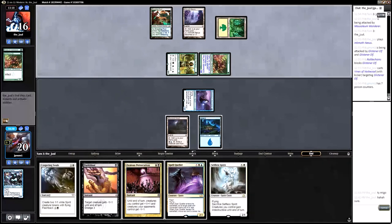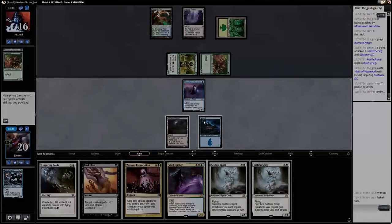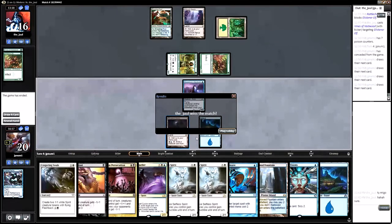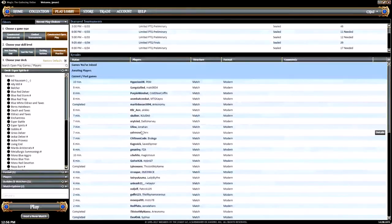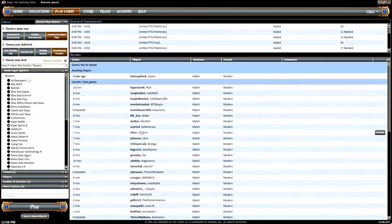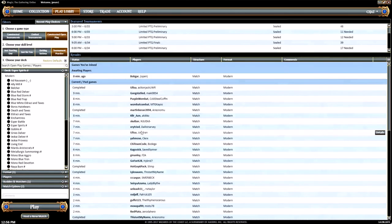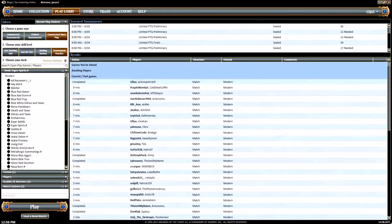Come on land — nope. We lost the game. Sometimes you risk it to get the biscuit and you just can't draw the land you need. I think we would have won that game if we drew our black source. As always, remember to comment down below with any deck suggestions. Remember to subscribe to the channel so you can see more awesome content like this on a daily basis. Smash that thumbs up button if you liked what you've seen. Remember to follow me on Twitter, like my Facebook page, email me — all those links will be in the description below. I hope you guys have a good night, I'll see you guys tomorrow, bye.